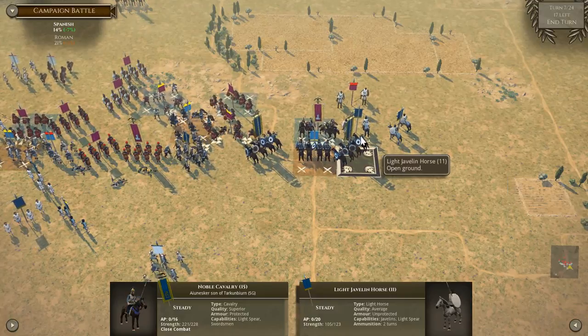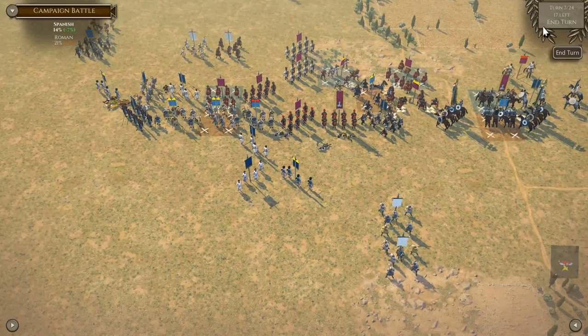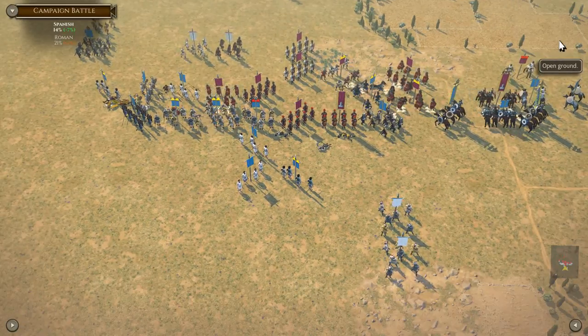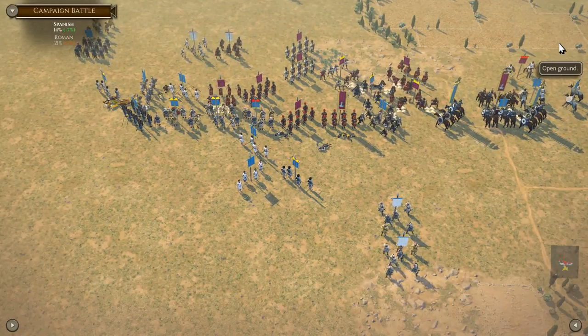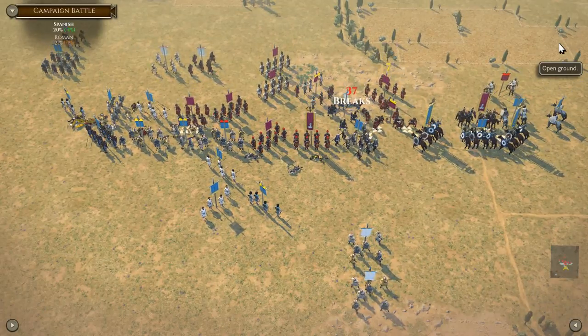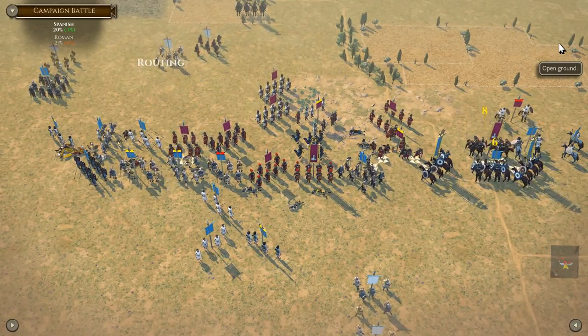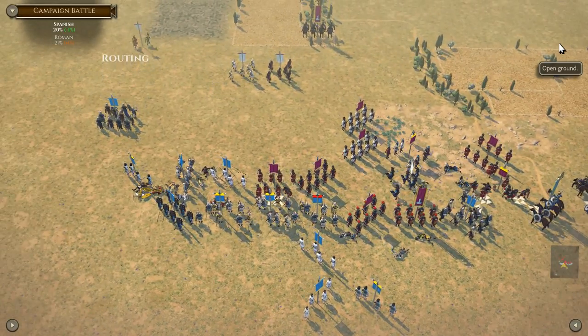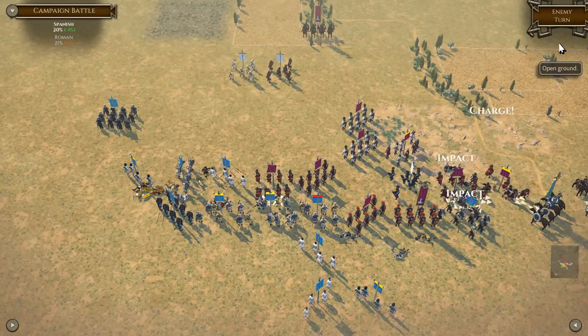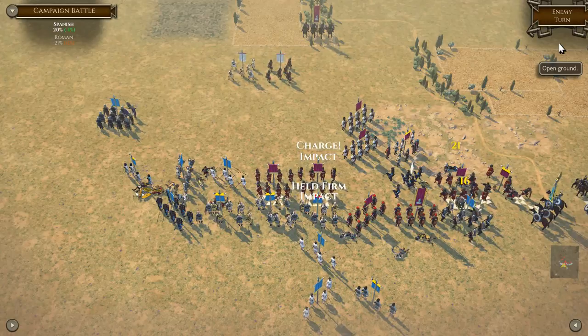We've done all our moves for this turn, more or less. So I'm going to go ahead and turn it over to the Romans, and hope that we come out of this with our skin still attached. And we've got some enemy units routing too. What we're trying to do is fold their left, as well as kill their general on the right. Easier said than done, believe it or not.